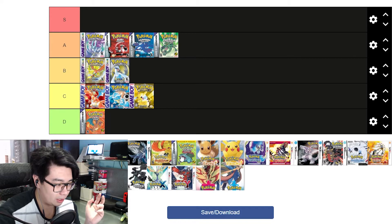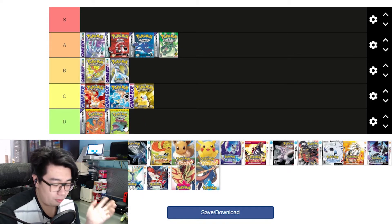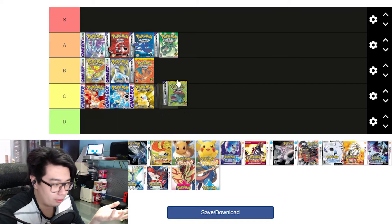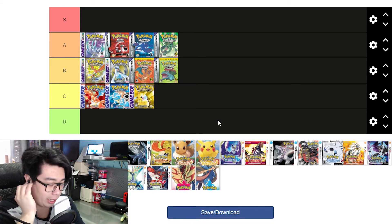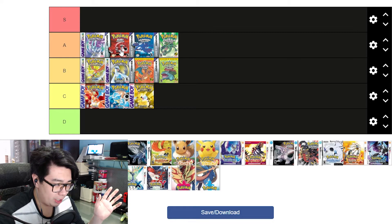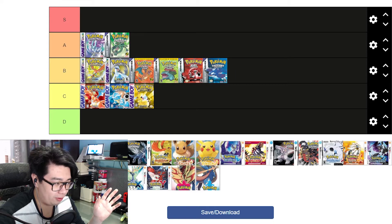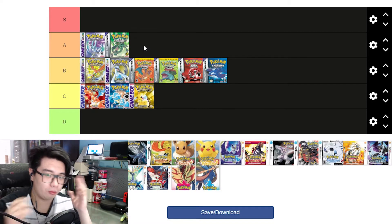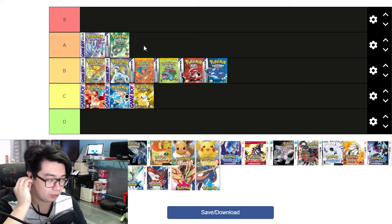Now FireRed and LeafGreen — also third generation. They're basically Red and Blue, but better. It's the same region, improved. These are really good games but I wouldn't put them over Ruby, Sapphire, and Emerald. I'm going to put Ruby and Sapphire in B, and Emerald in A, because Emerald has the definitive story that shapes everything together. The story is still a bit dumb though — one side wants more land, one side wants more water. What kind of story is that?